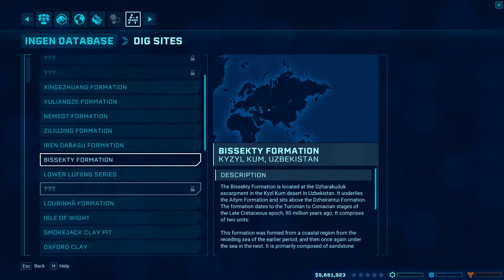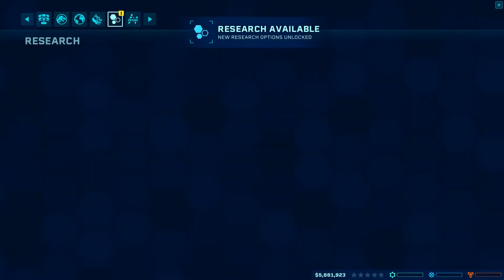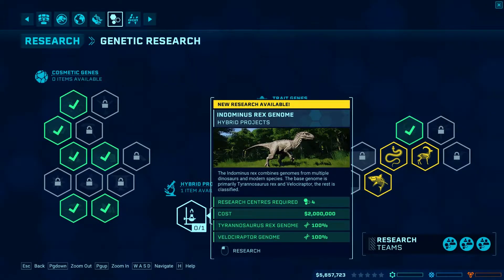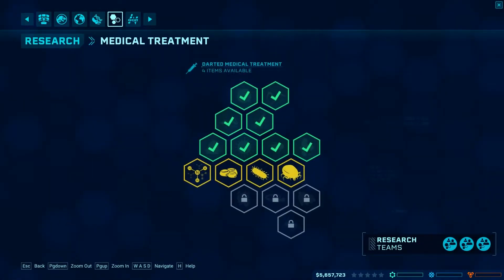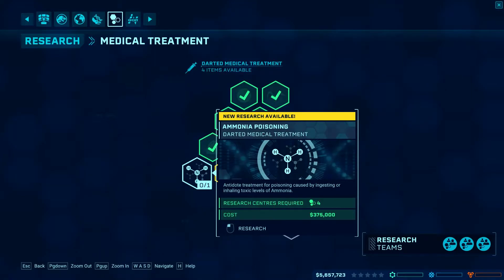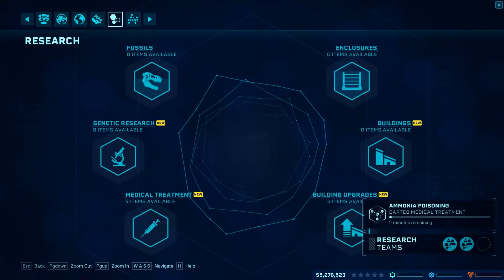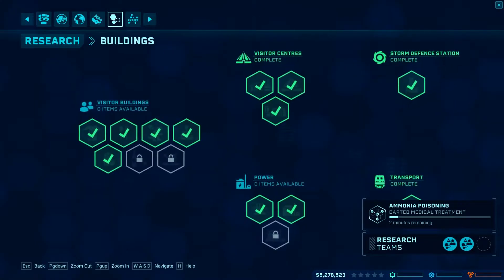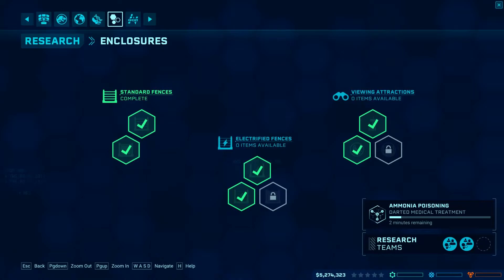New Pakistan dig site. We've got tons of new research — we've got genetic research, and we can actually get Indominus Rex! We'll start with the medical treatment research. We've got building upgrades, better accuracy — but we don't have any structures available yet, no.